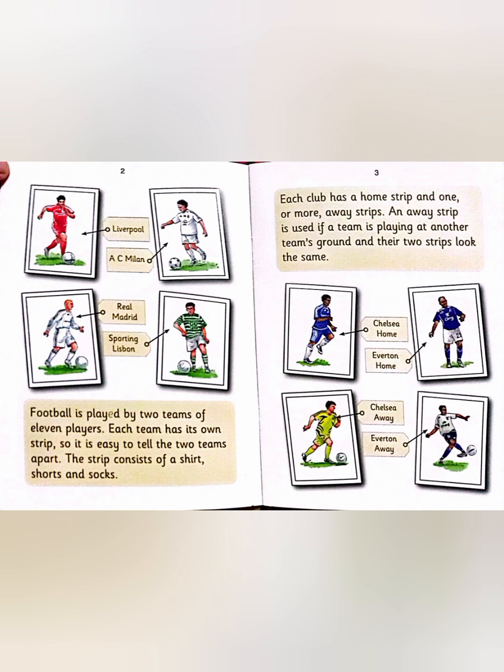Each club has a home strip and one or more away strips. An away strip is used if a team is playing at another team's ground and their two strips look the same.